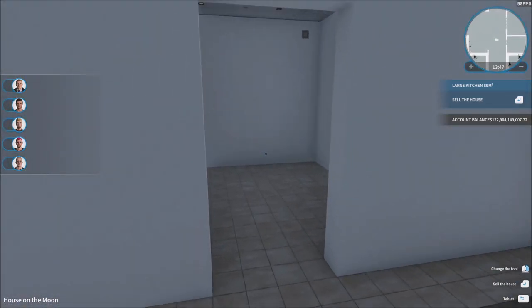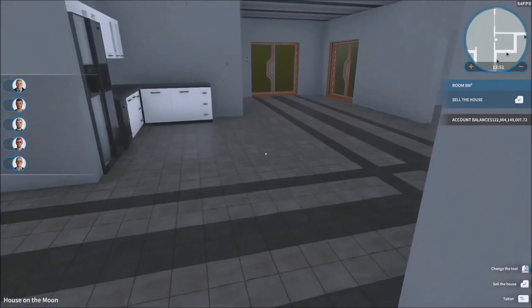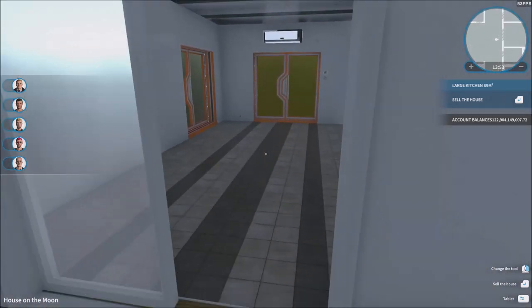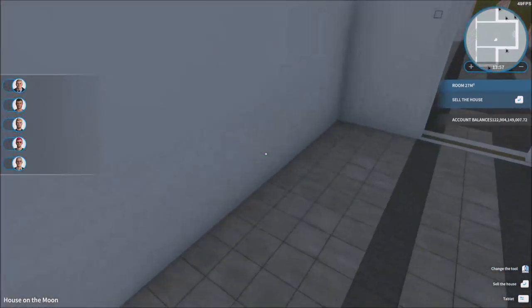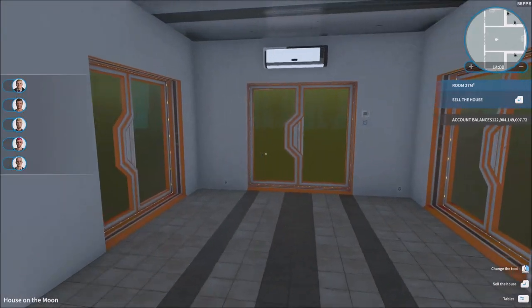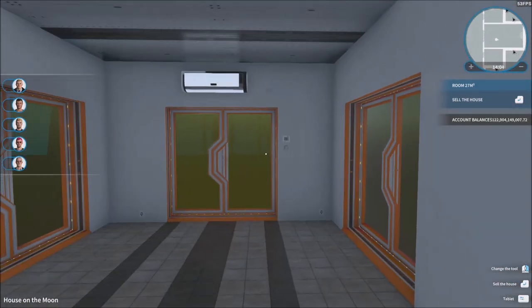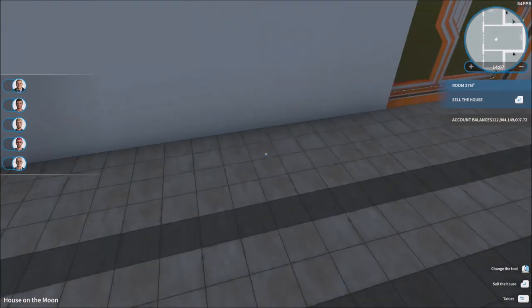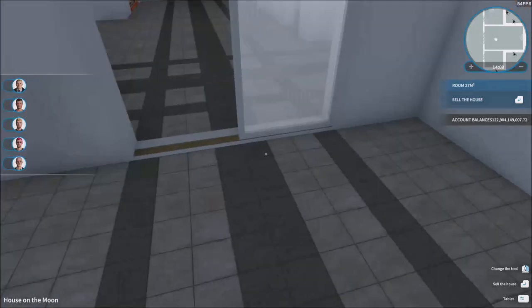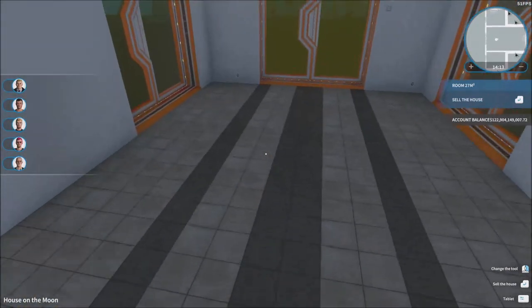This could be the bathroom — yeah, this is definitely going to be my bathroom for sure, it's a nice little setup. This could be my bedroom but it's a bit small. I think this could be my living room — actually it's a big place, a great place for a living room. You get the TV right here. I'm going to start working on this — this is going to be the living room right here, boys.